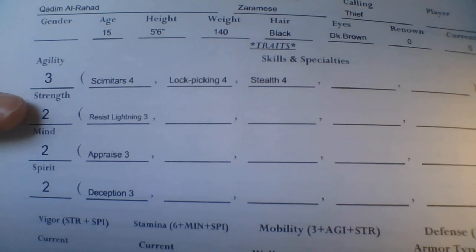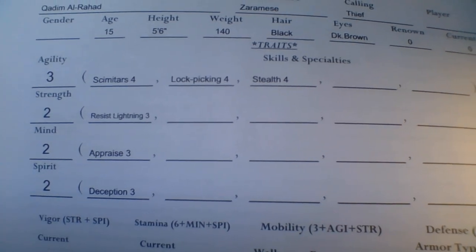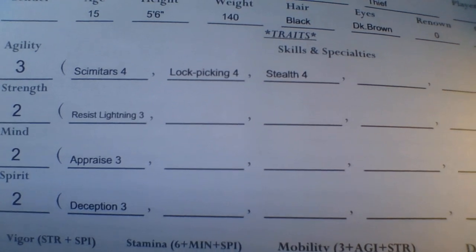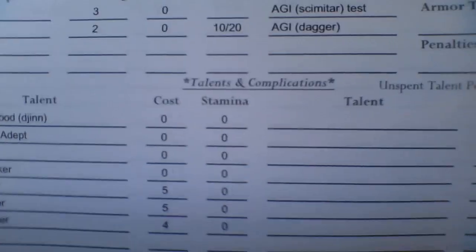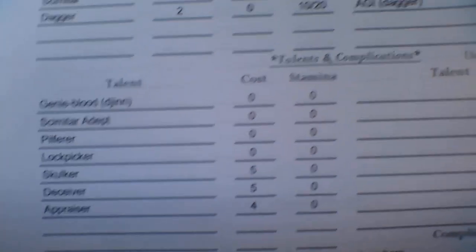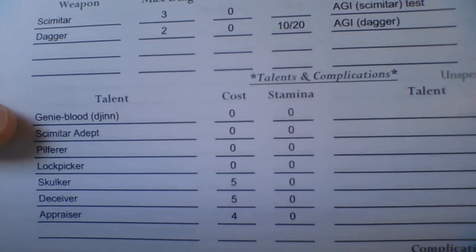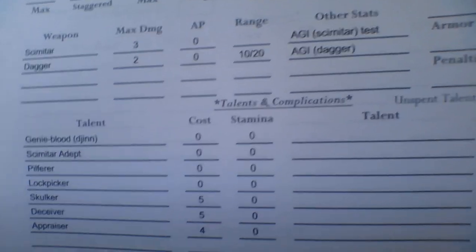Working our way to Strength — Strength is your physical strength. The trait says 'Resist Lightning.' That comes from his Genie Blood. When you choose Genie Blood — in this case a Djinn, an air-based genie — you get resistance to lightning. So he's not fully Aladdin; he's actually a slightly supernatural Aladdin with some genie blood. To resist a lightning or electrical effect would be a Strength test, because it's a physical thing. Strength also covers something like Constitution in D&D terms, or Vigor in Savage Kingdoms terms. In some cases you can even use Spirit if it's about testing against pain.